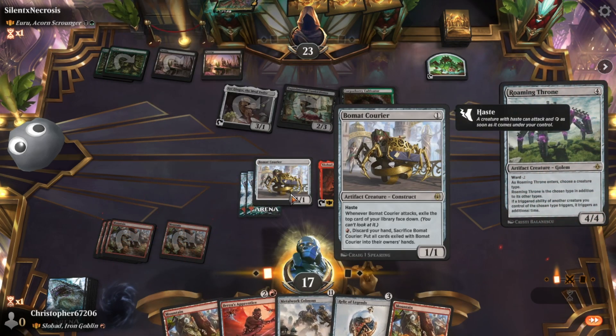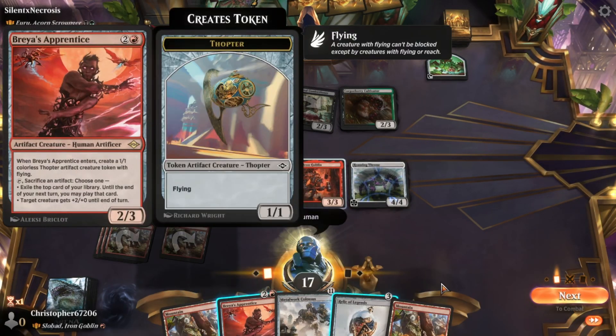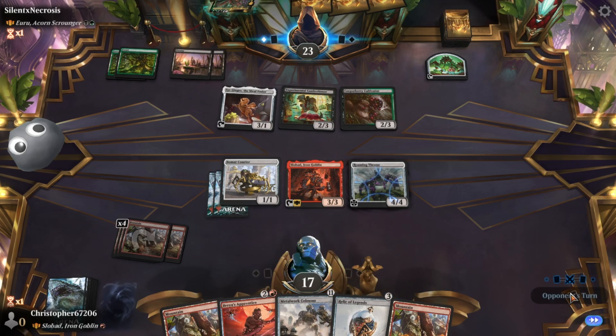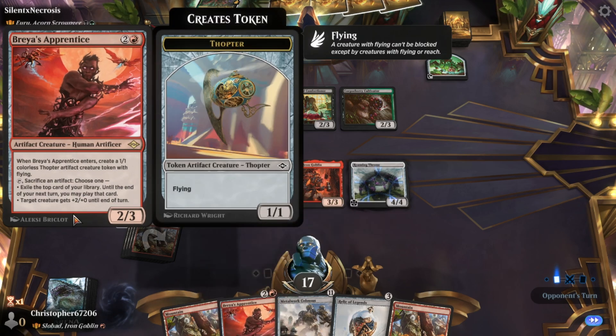I'm going to go Human. Graea's Apprentice is the only one that has a triggered ability. She's not a full-blown Braya — just the apprentice — but she's the best option here.